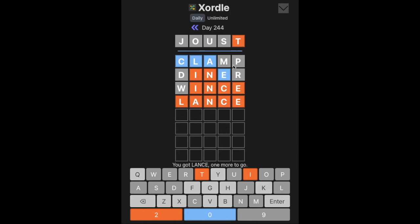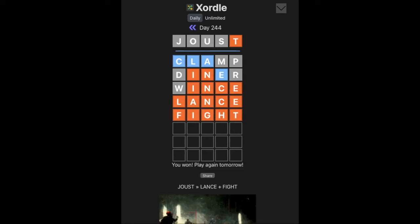Okay, so we need — it could be FIGHT or TIGHT. I'm gonna do FIGHT. Yes! We got it. Sometimes the starting word will relate to the answers, and it clearly did here. That's exactly what jousting is — it's the fight with lances. So that was a cool Easter egg there.